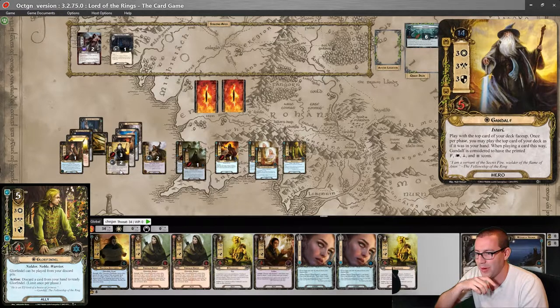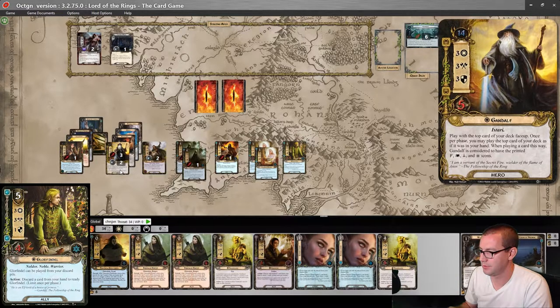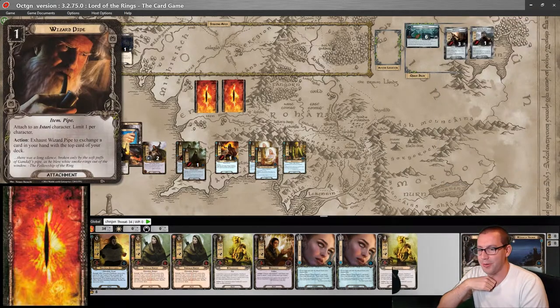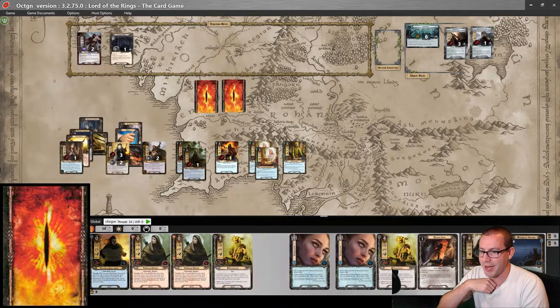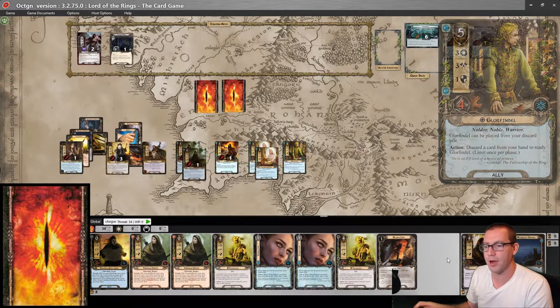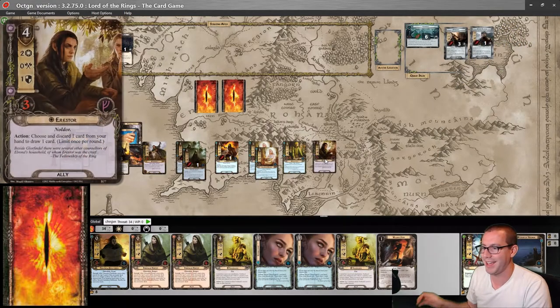I have four for Treebeard, but do I want it? I think I do. Or I could do Aerostor. Yeah, alright. Let's use Wizard Pipe to get the Wizard Pipe up and Aerostor down here. And then I could do one, two, three, four — play Aerostor.